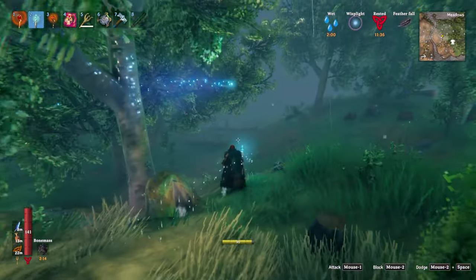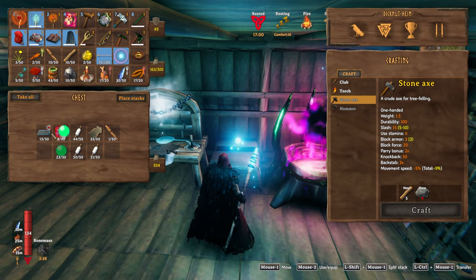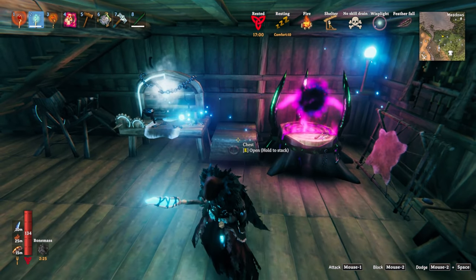So we have to start planting some turnips because they will be very useful for food. It seems like I'm having a little bit of inventory trouble — I think I'm looking for some upgrades.